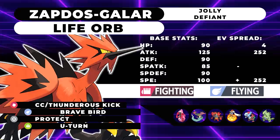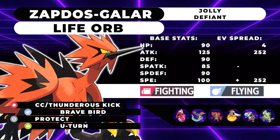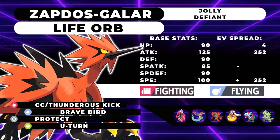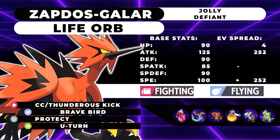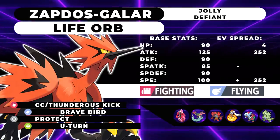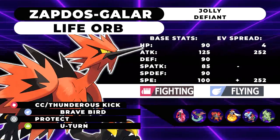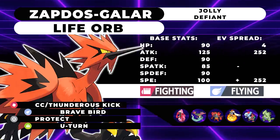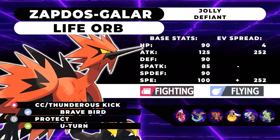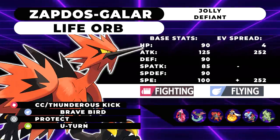The first moveset is a Jolly Life Orb offensive set running max Speed, max Attack, 4 HP. Close Combat or Thunderous Kick is your first move, Brave Bird is your second, then Protect and U-Turn. Close Combat has 120 base power and does massive damage, but lowers your defenses, so you might have to trade this Pokemon. Thunderous Kick has 90 base power with no drawbacks — it lowers your opponent's defense each hit, so it's scaling damage. I think Close Combat will be more common for immediate power, but both become a 90 base power Max Knuckle when you Dynamax.